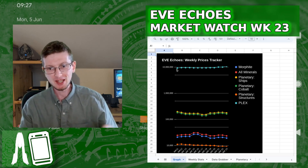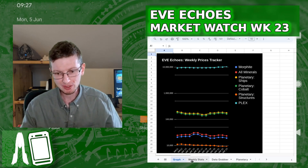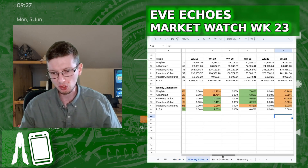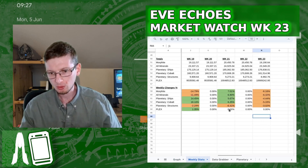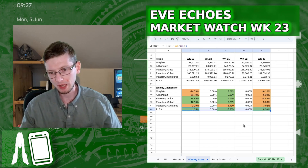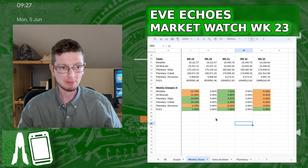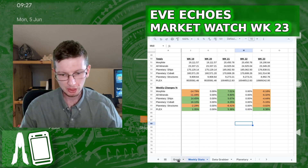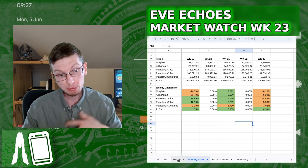I've already skipped past Plex. We all know Plex is going up — it's gone up by quite a significant amount. If I just go to the raw figure ever so quickly, the formula hadn't actually carried across for a few weeks. There we go. Plex has gone up by 6.38%. Plex has gone up by even more than it went up the previous time, so it's not slowing down.